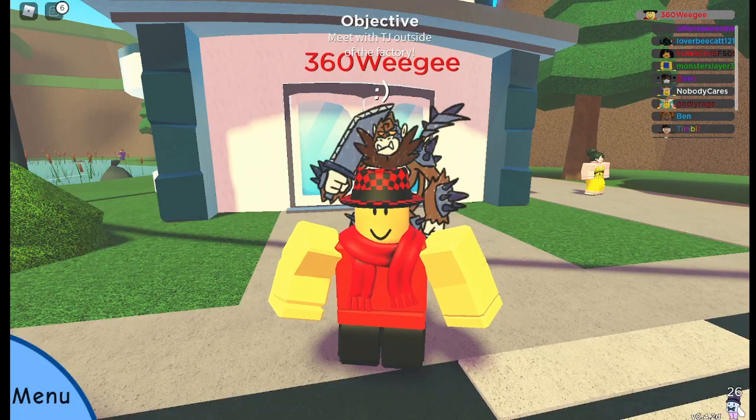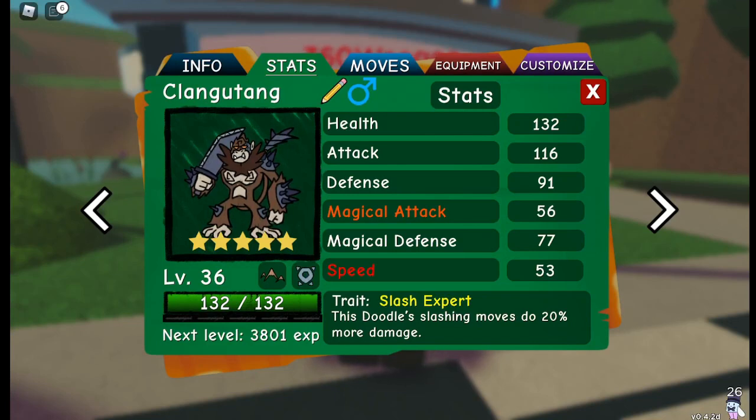Clangatang is currently shaping up to be the best 2D1 in 2D1 world PvP, and here's why. Clangatang can run a variety of items. Used Scrayons, Heal Jelly, and Curse Cloak are all good choices.